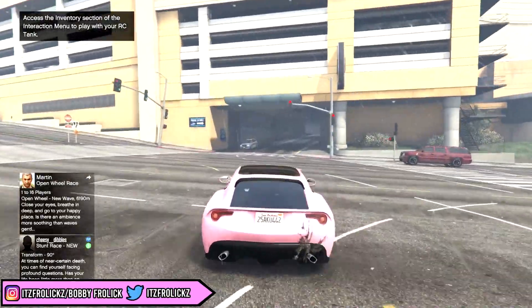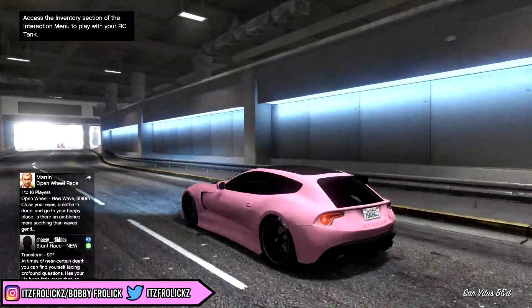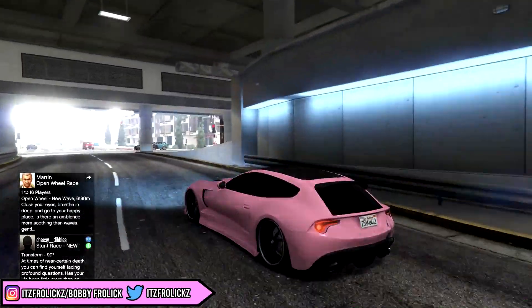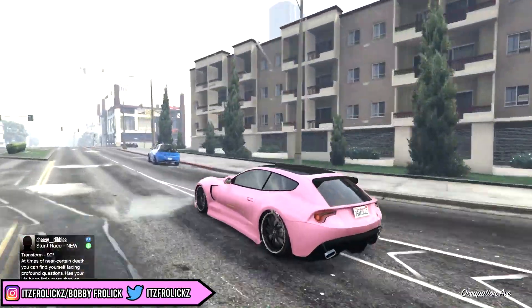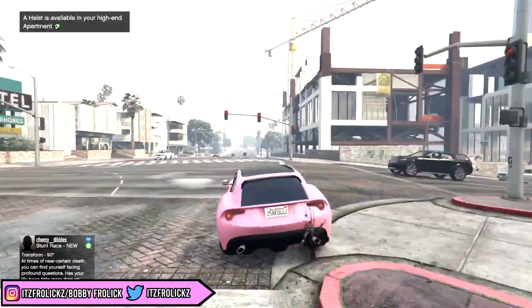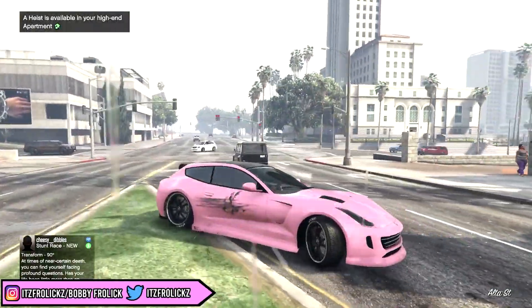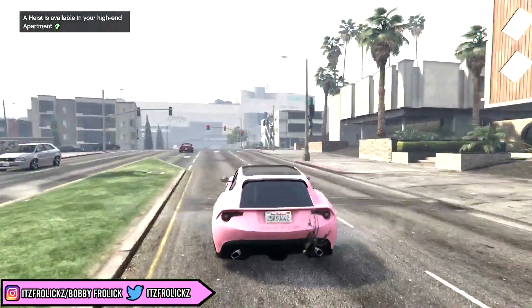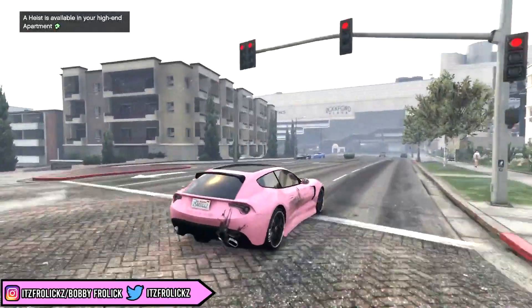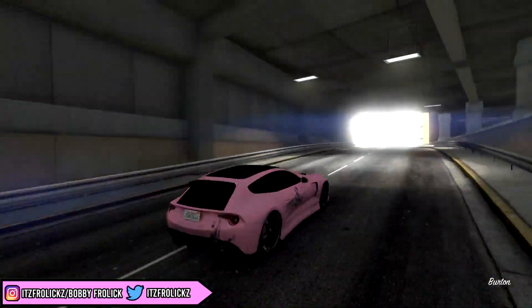I really do wish Rockstar would just put some of these colors in the game so we could actually get them at the custom shop. And it's not even just the colors by themselves — I would love to see different types of paints. Like, we have metals, classic metallic, and matte. It would be awesome if we could get anodized and some other awesome paint types like that because they look really cool. I could show you guys what they actually look like because there is a way you can mod them in GTA 5 story mode, so if you guys want to see that video, drop a like.